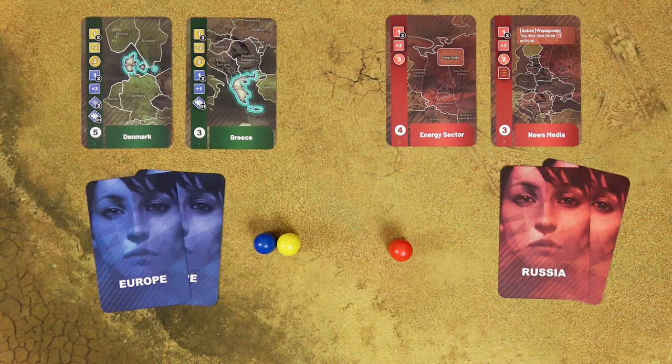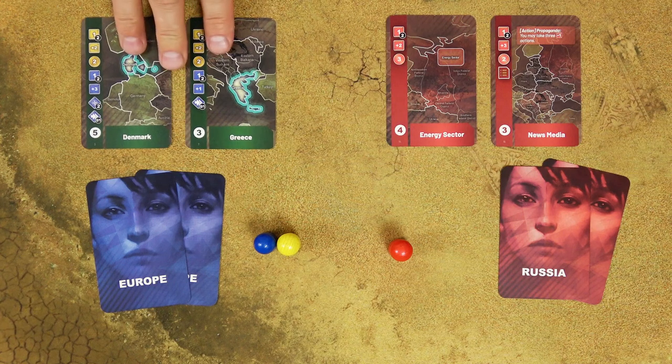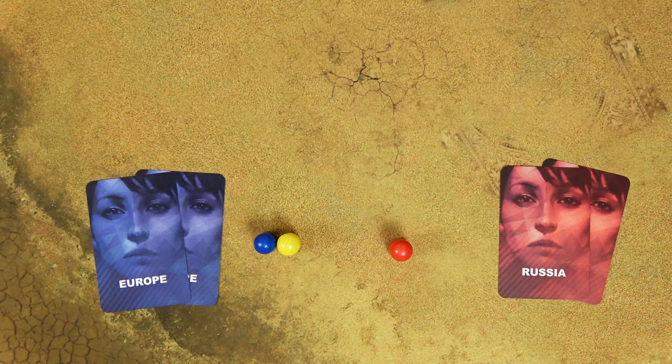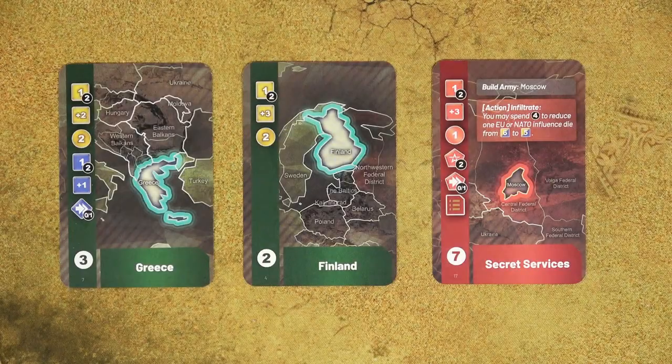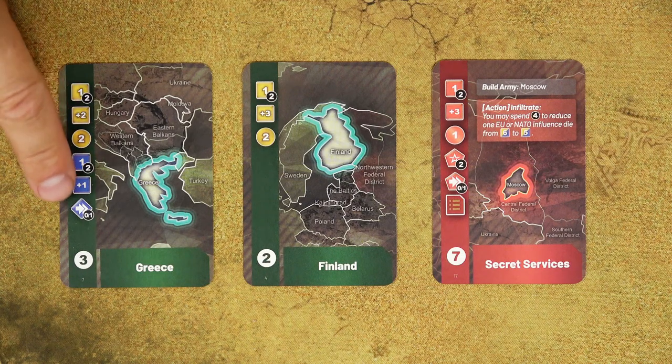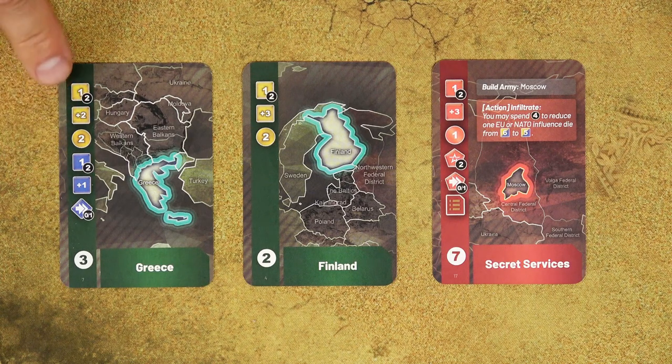In the action phase, players use the cards selected in the initiative step, choosing only 1 action from each card — so both players take 2 actions. The player with higher initiative goes first, takes both actions, then discards the cards. Then the second player plays 2 actions and also discards. Players then draw new cards. The actions are color coded: red actions are Russian, yellow are EU actions, and blue ones are NATO actions. You can only choose 1 action from the entire card — so you choose either EU or NATO, not both.